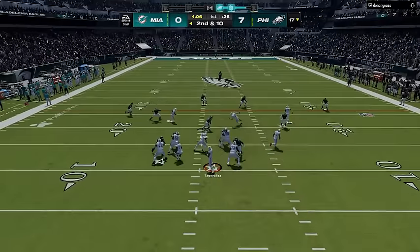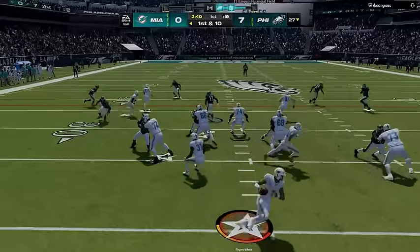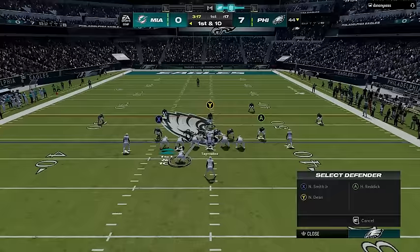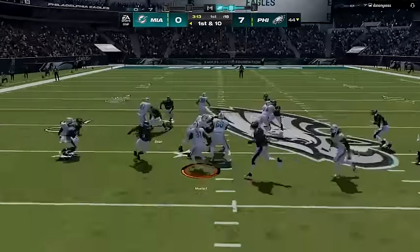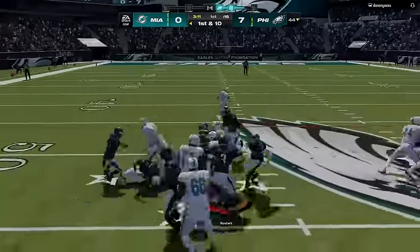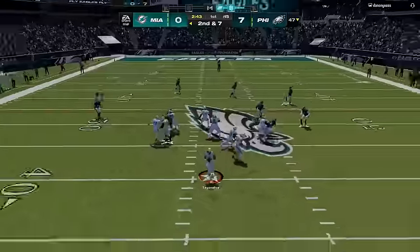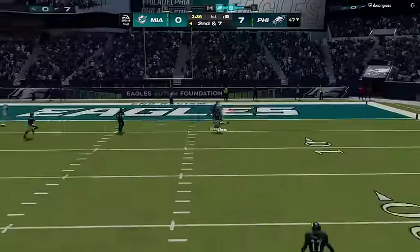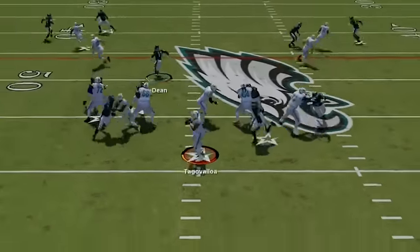On the next play the pass coverage is there but it's a rushing linebacker and he can't do anything about it, and my opponent is already diagnosing the coverage by working crossing routes. This isn't a bad pass defense setup — the pinched defensive line will close up any inside run lanes while the spread outside linebackers will usually control any opportunities to the outside. I continue with the coverage setup as he tries to burn the entire defense with a streak to his 97-speed Jalen Waddle, so on the next play I decide to send the blitz so he doesn't have that much time.